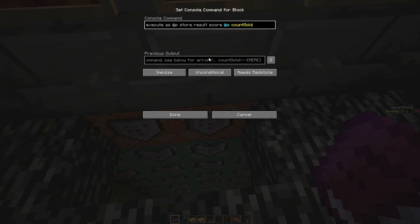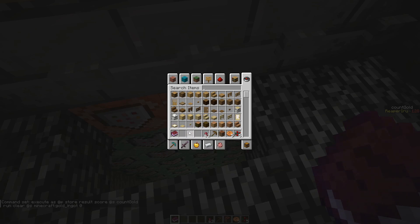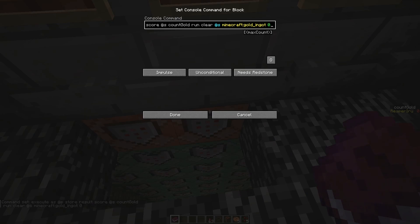It will also give an error because 'execute as' requires a 'run', so we clear zero. If I have zero gold in my inventory this command fails directly and won't even execute the next command block.